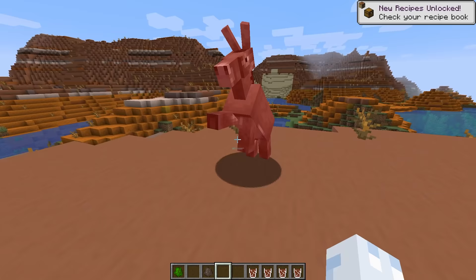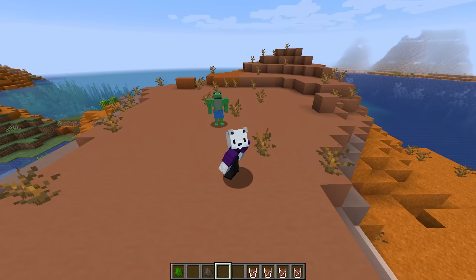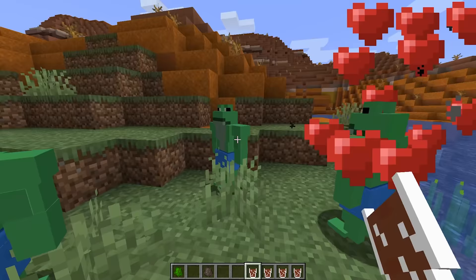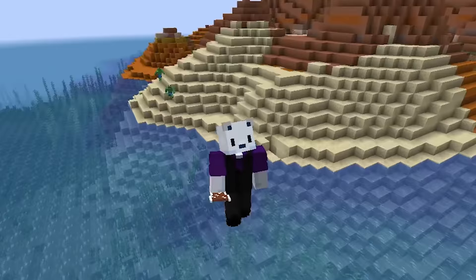Buff frog, take out this donkey — this donkey murdered my family. Petition to add buff frog into Origin Realms. They spawn naturally — I didn't spawn these ones in, they were just here. I'm going to have an army of buff frogs and take on the Ender Dragon, I guess. I don't actually think that would end very well.